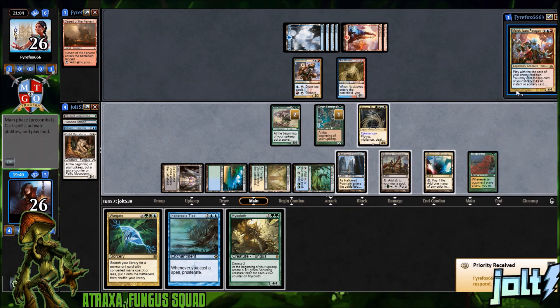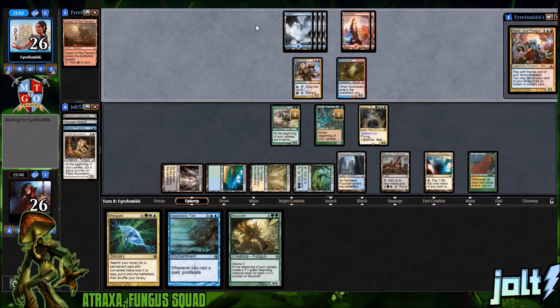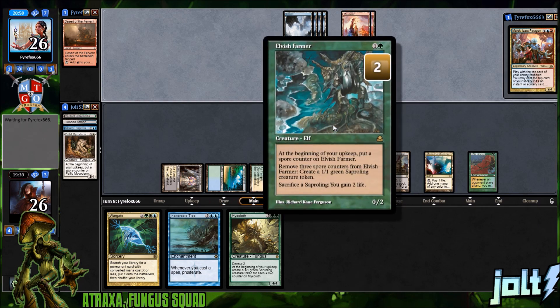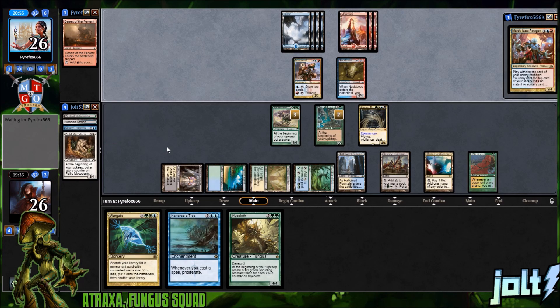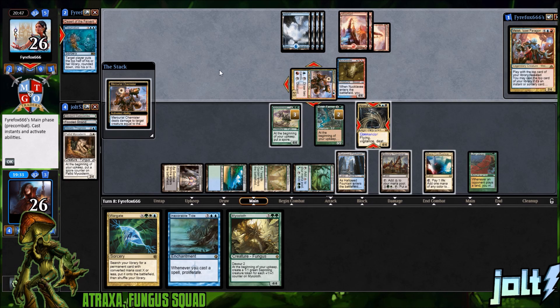We'll get an extra spore counter on there. Once we remove three counters from Elvish Farmer, we can sacrifice the sapling to gain two life. This is what makes the Atraxa Fungus deck fun slash frustrating — you have all these spores, you have to get the spores in hand, and the effects they generate are just different. Sometimes they're not the best, and it's a lot of work. I enjoy playing the deck but sometimes it just folds to Damnation or Cyclonic Rift.